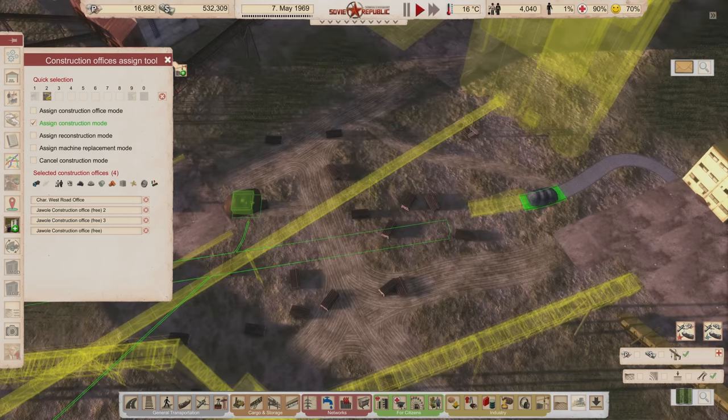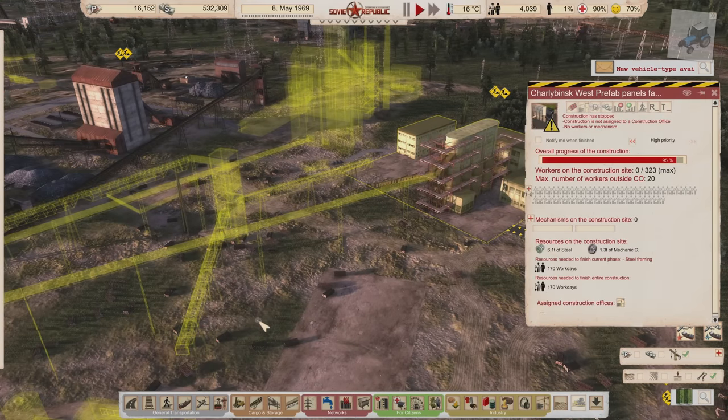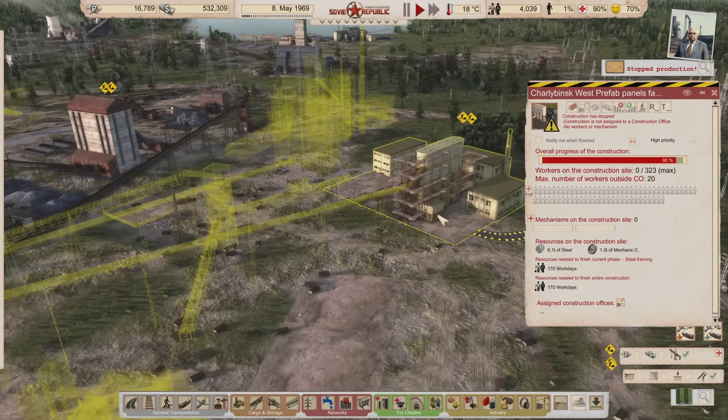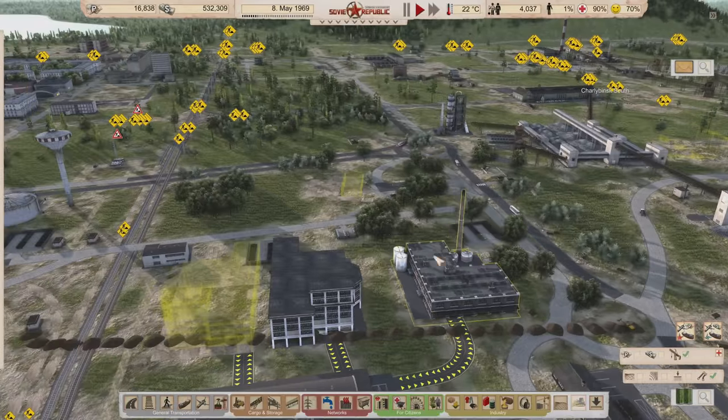This path needs to get done so we can start building this part, and then we're ready to go for prefab panels which just has 170 work days left. I've stopped this construction because I don't have a way to get people here reliably yet, and I don't want it to be a fire target - it can't catch fire if it's not done, that's just how the game works.